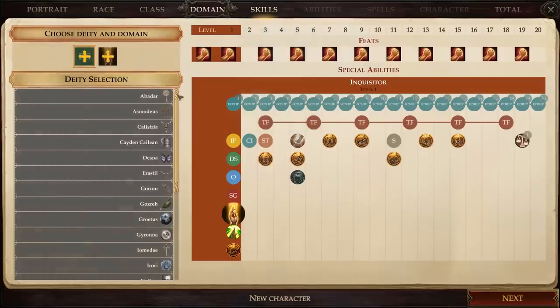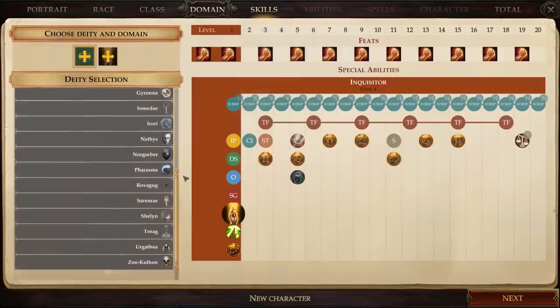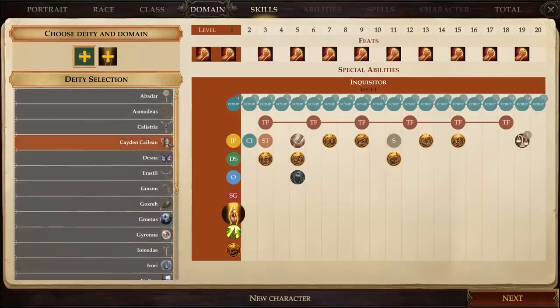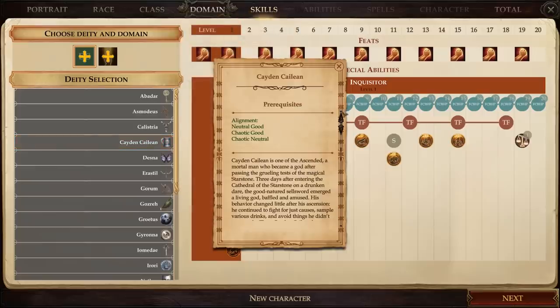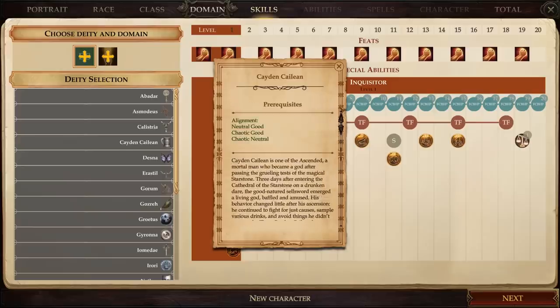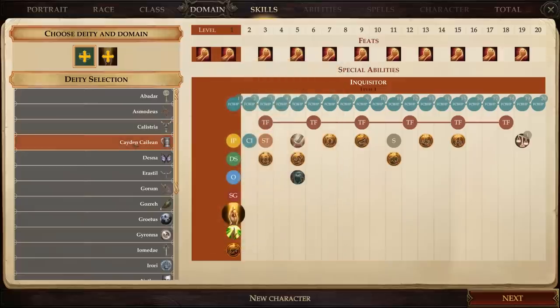Because we chose a class with divine abilities, we have to choose the deity we worship and our domain of influence. I was immediately drawn to Cayden Cailean. The cliff's note version: he's basically the god of adventurers — a former mercenary who ascended to godhood as the result of a drunken dare. He wants his followers to be brave and fight for just causes, but also make time for drunken antics and good-spirited brawling. Since I generally play selfish but well-meaning characters, he's a perfect fit.